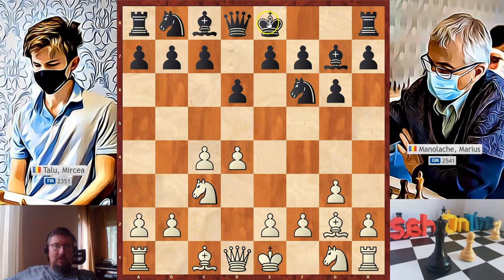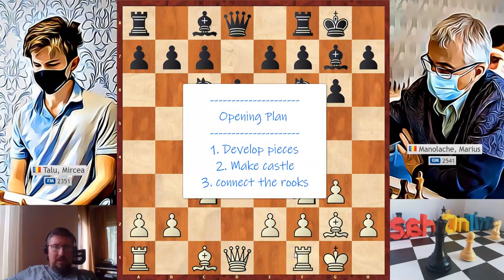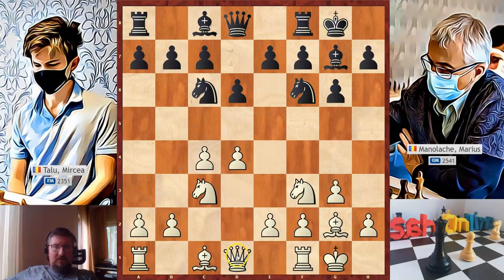Nc3, short castle, Nf3, Nc6 — provoking white to push the pawn forward — but Mircea continues with castles, completing the second step of his opening plan. He only needs to connect the rooks by moving the queen and his opening is done. a6 — this is known as the Panno variation of the King's Indian Defense. d5 — a good move gaining space and forcing black to move his developed piece.